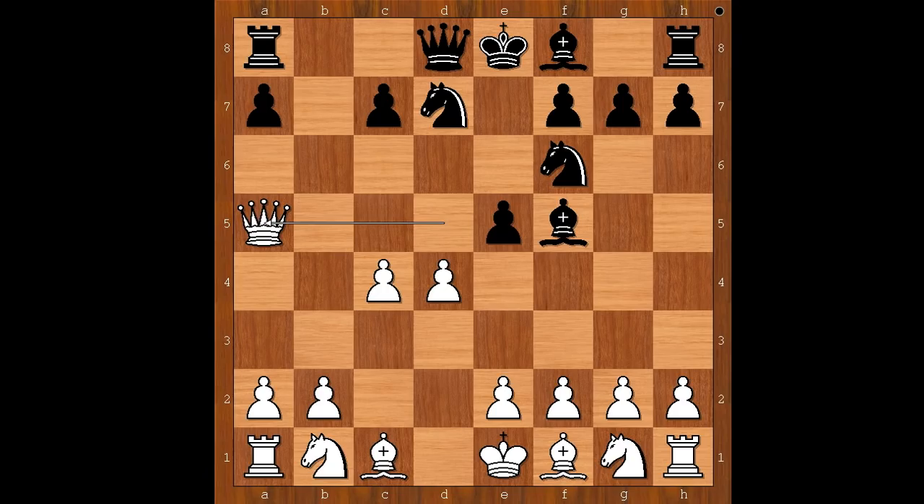Queen to a5 would have been a better move, but queen to f3 was played. It is black to move. What would you do in this position if you had the black pieces?